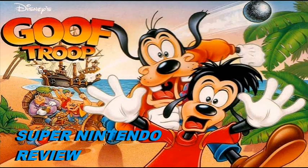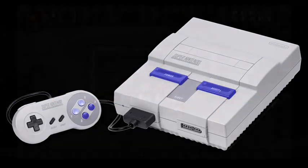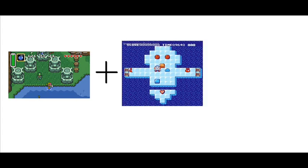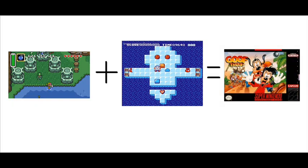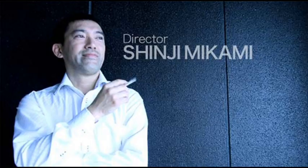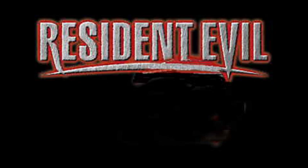Goof Troop was developed, published, and released by Capcom in 1993 for the Super Nintendo. I would definitely classify this game as an adventure puzzle game where you take the item usage from games like Link to the Past combined with the block pushing puzzles from games like Kickle Cubicle on the NES. This game would also become the first to be designed by Shinji Mikami, who would later be known as the father of Capcom's most popular horror franchise, Resident Evil.